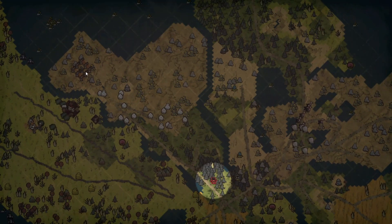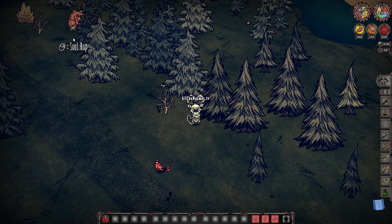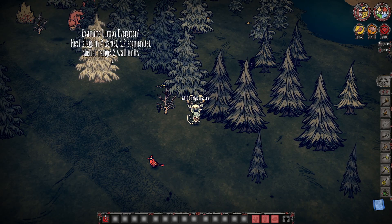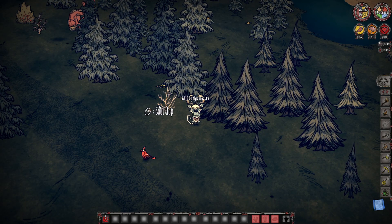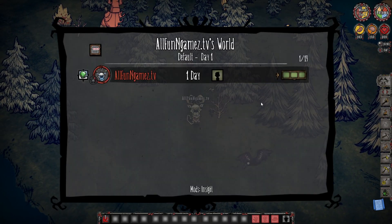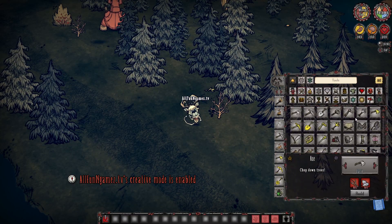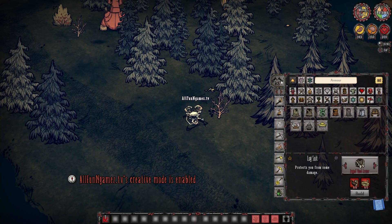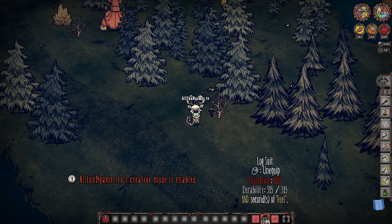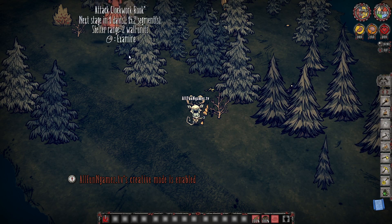Now, this rook I managed to grab all the way from over here and bring all the way over here. In this situation, if you want this rook to smash down some trees for you, you pretty much have to just make sure that you can avoid it. What I would recommend doing — I'm going to go into creative mode — is making sure that you actually get yourself some armor first, and potentially get yourself a spear or something to attack it with, just in case it gets a little out of hand.